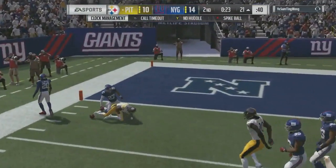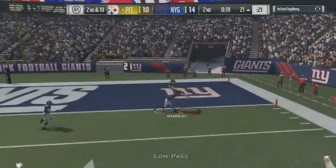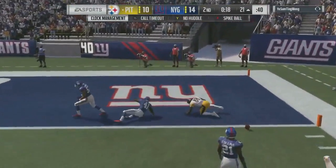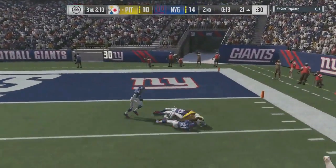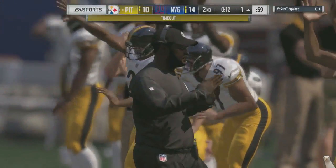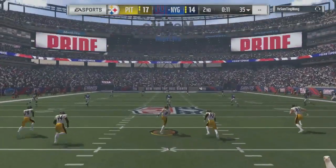I try to go up top, just trying to see if I can chuck it and get a score. We got it but he drops it. So I go back to the same play — that was a good read, good play, we just got undercut. We go back to it, get stopped under the one-yard line. We call a timeout, QB sneak with Roethlisberger, and we end up scoring a touchdown.